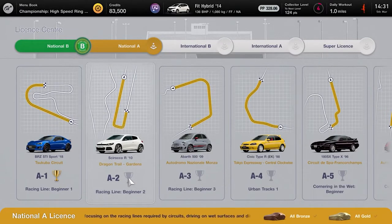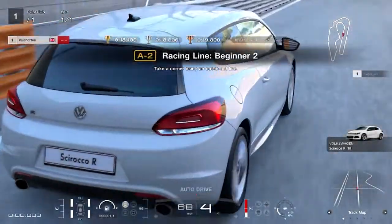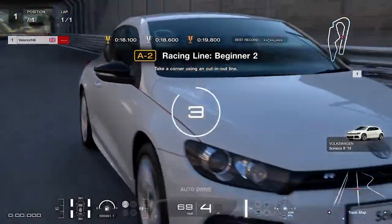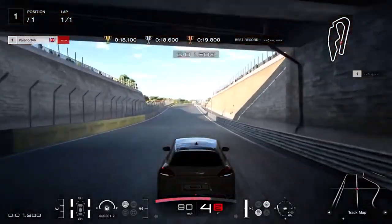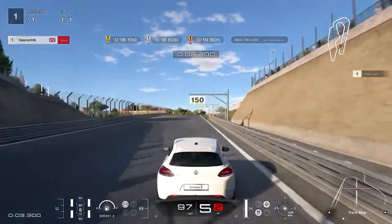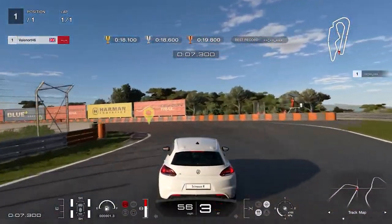For racing test A2, Racing Line Beginner 2, keep to the right and brake heavily at about the 75 meter mark. Turn into the corner keeping the brake depressed until you reach the apex, let the car drift into the middle of the track, then turn into the second corner and apply full throttle over the finishing line. To get the gold you need to do this in less than 18.1 seconds.